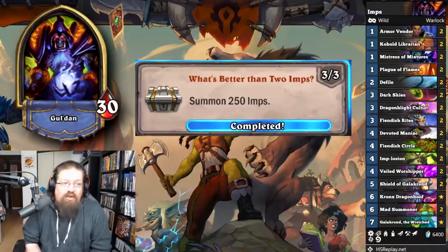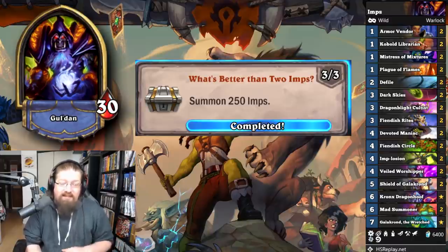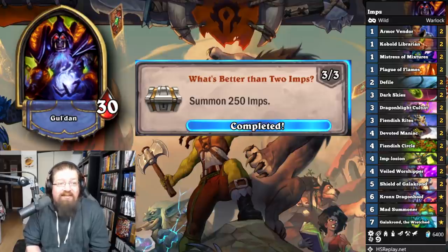'What's Better Than Two Imps?' — summon 250 Imps. I built a wild Galakrond Imp Warlock as every Invoke summons Imps, and put a bunch of Imp cards in there. I actually went positive with this deck — that was kind of funny. Just summon Imps; you'll get it done eventually. Galakrond makes it pretty easy to accomplish.